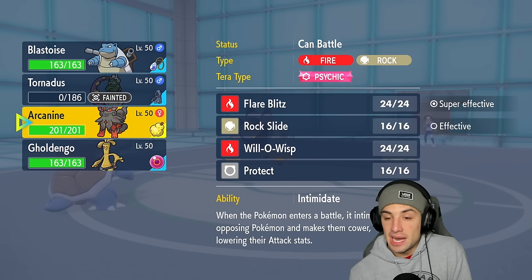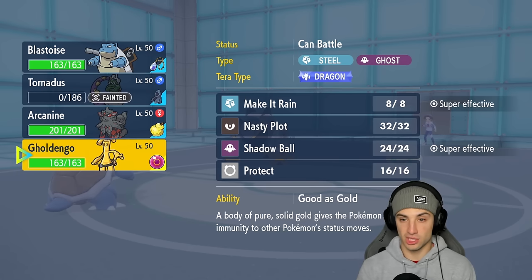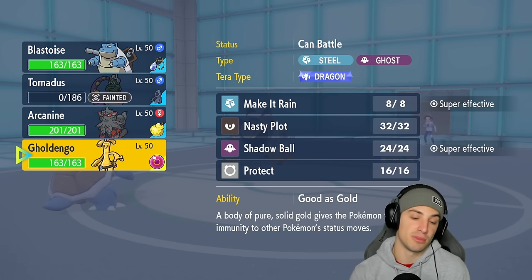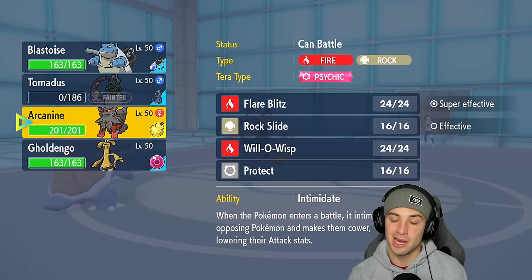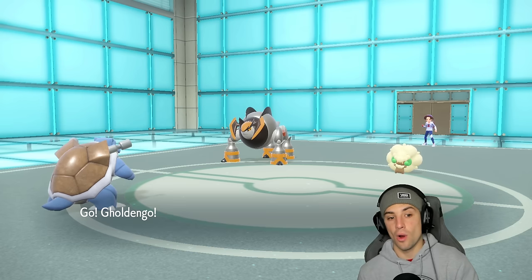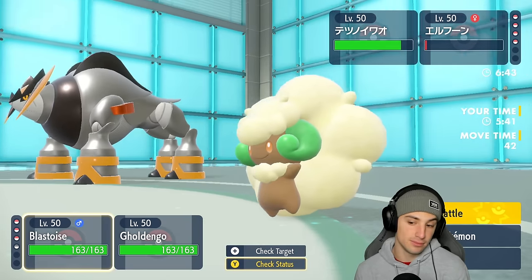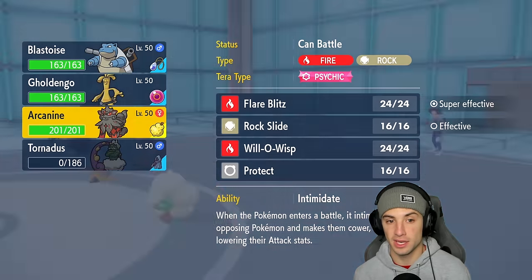I could go into Arcanine and just Intimidate — not bad for us. I could go into Goldenglow and just try to pop Rain. But Blastoise is a must swap — he's a must swap and we can't use Will-O-Wisp because of the problem right now. I think we're just going to go into Goldenglow and hard swap. I like Goldenglow's typing here. I am Encored for the next two turns so I'm going to hard swap into Arcanine.